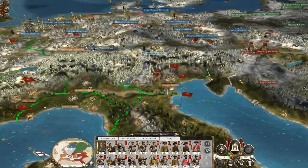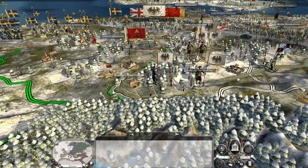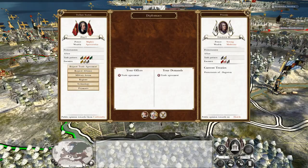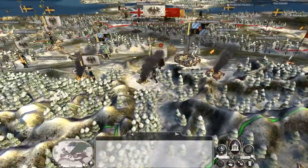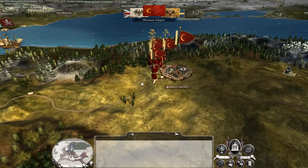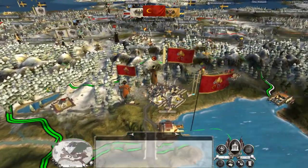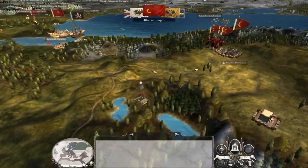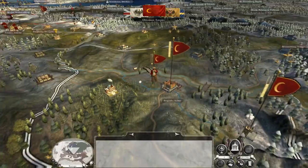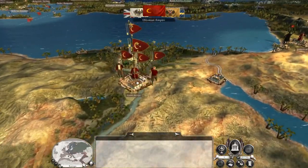Some of our priests and reinforcing units are on the move. I do like the position we're getting into. I do not want to give away Gibraltar. I would very much like them to continue attacking the Ottomans, although it looks like we have annoyed them quite significantly. At some point they will declare on us, but hopefully that's not today.